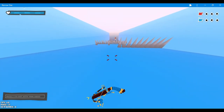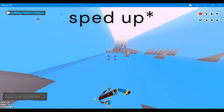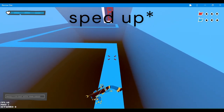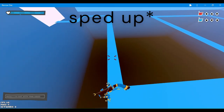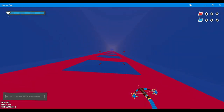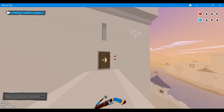Now carefully go through the course. Follow the arrow and jump.